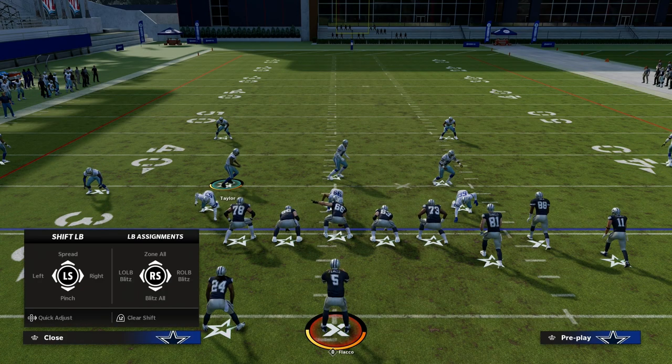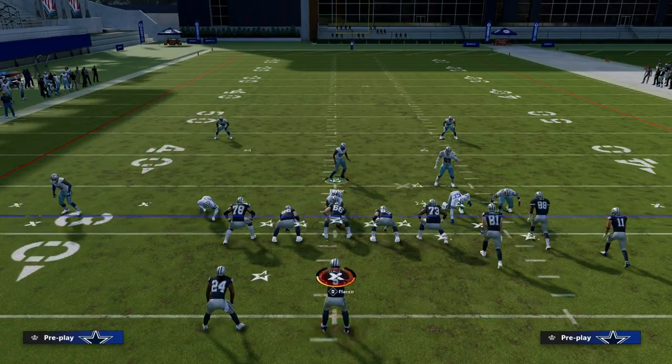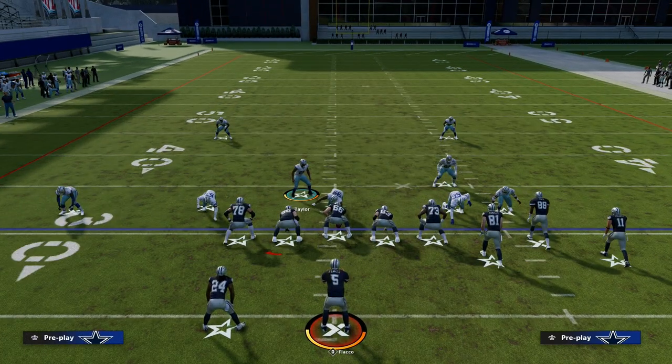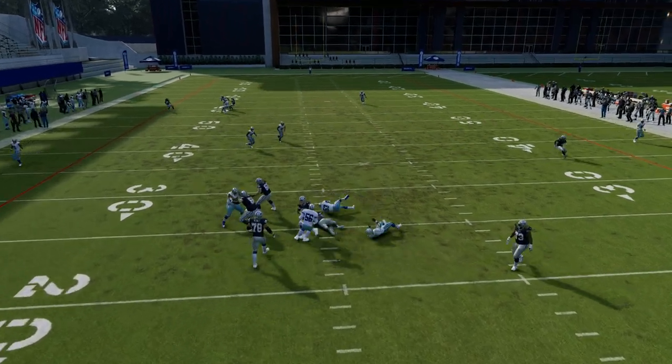For example, if we're in this and want to run this concept, we're going to take the backside guy and put him in whatever zone we want. Now we can just run the four-man version of the blitz. A lot of times you're going to get LT through off the edge on that side as well.